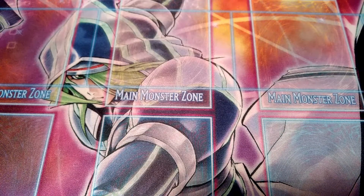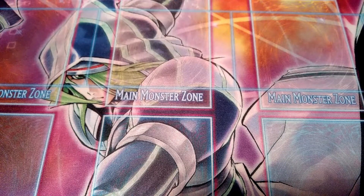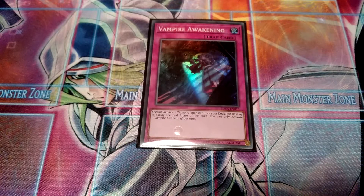The only traps I run are two Vampire's Domination — really good core trap in this deck that you can easily search with Vampire Retainer. You don't really need three because you can only activate one per turn, and again it's easily searchable. The last card in the main deck is Vampire Awakening — pretty good, summons a vampire from the deck, and then it's destroyed in the end phase.